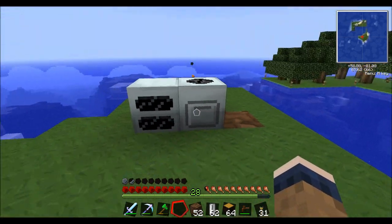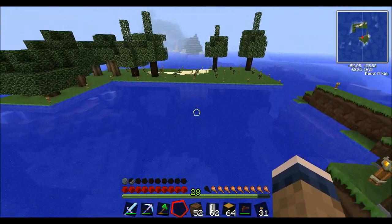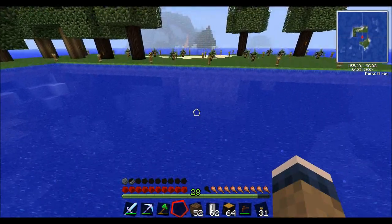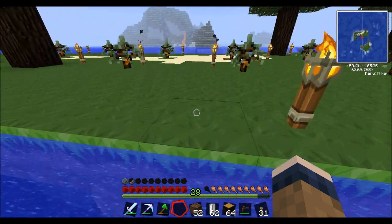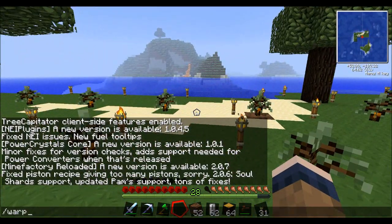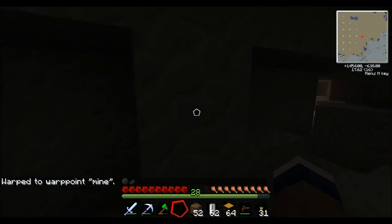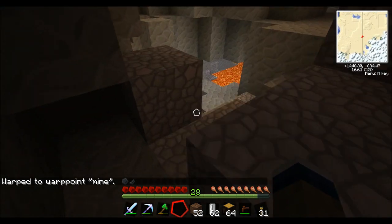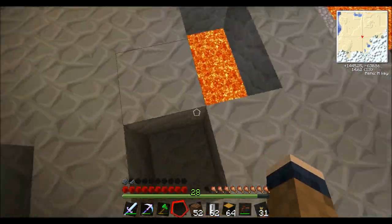Oh, it's probably because it wasn't powered — I am stupid. Okay, I see some lava over there so I'm actually going to go grab that. Or better yet, I'm going to warp — warp mine. Oh, this does not look good. I gotta find lava here somewhere. Aha! This does not seem safe.